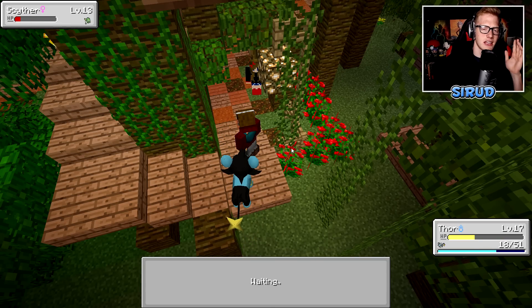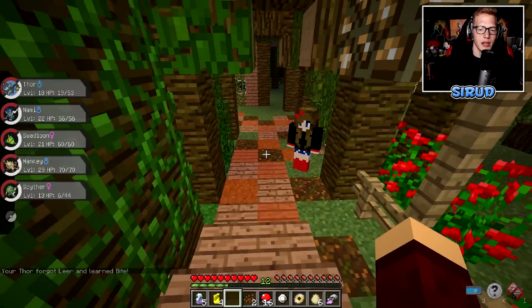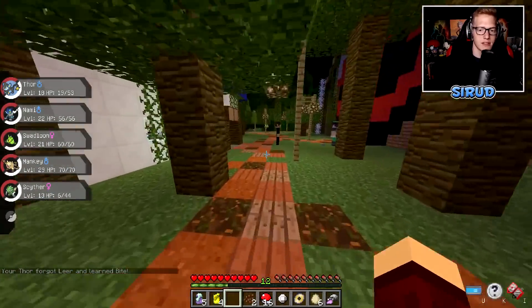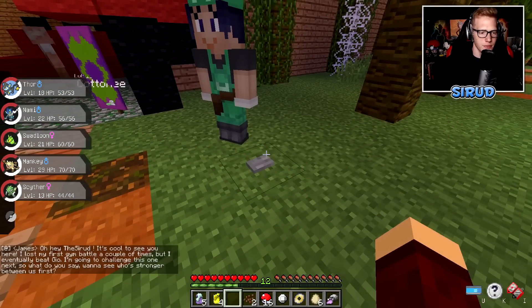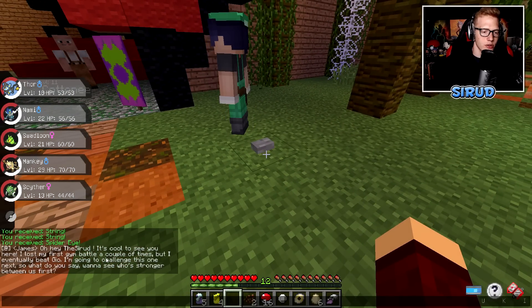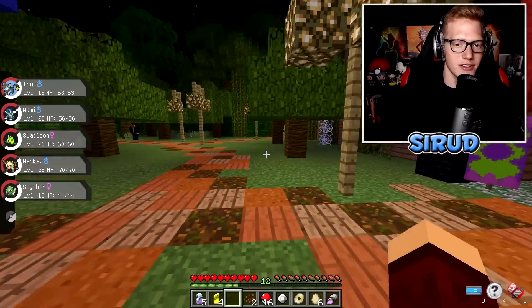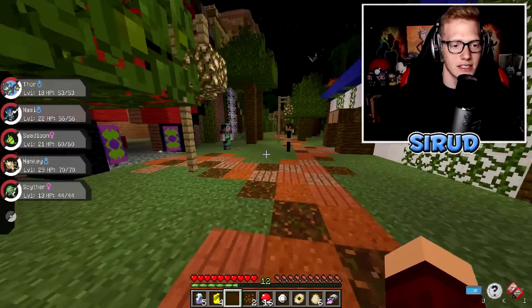After we catch a Scyther, the next thing on the agenda is to get Mankey one more level so he evolves into Primeape. Thor is now level 18 and has made serious progress today. Oh wait, is this James? It is James! I already had a school — good to see you here. He says he lost his first gym battle a couple of times but eventually beat Geo, and now wants to challenge this one. Want to see who's stronger? Yeah, let's do it — it's been a while since I battled this clown.